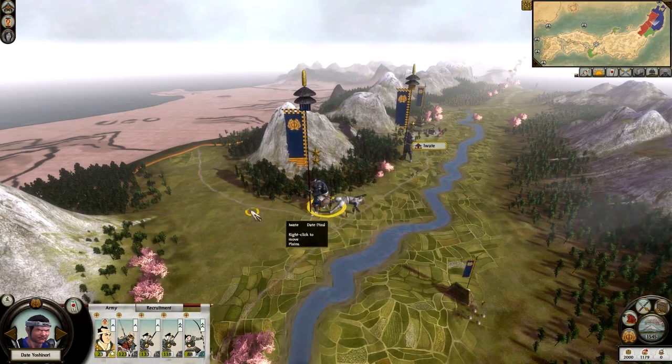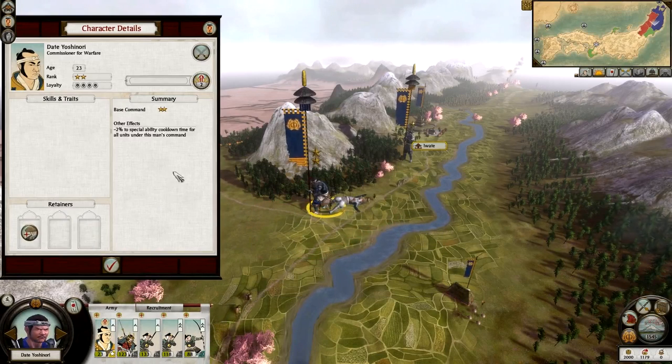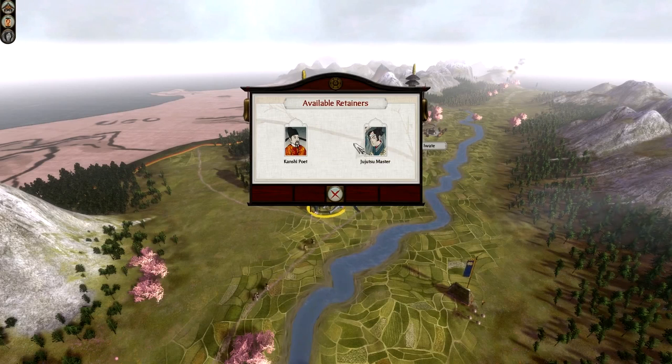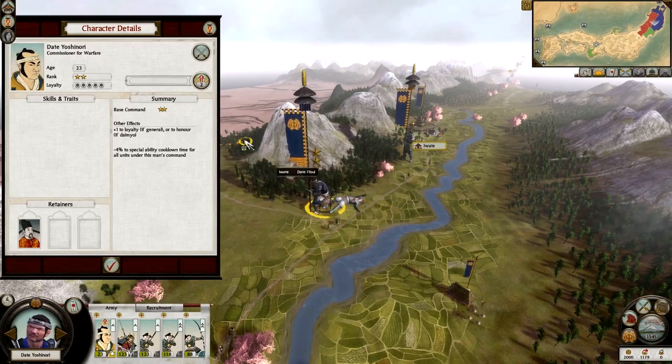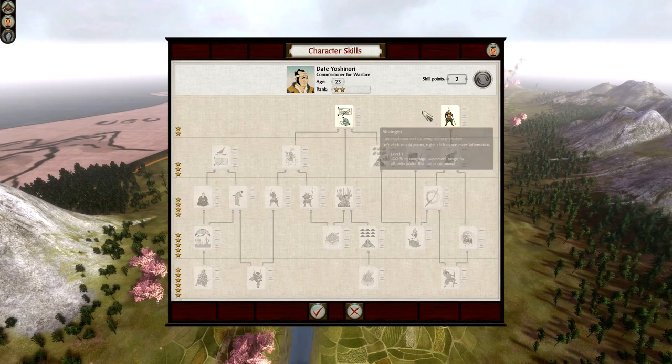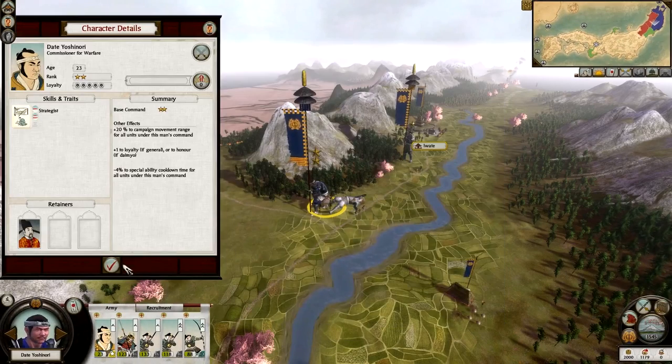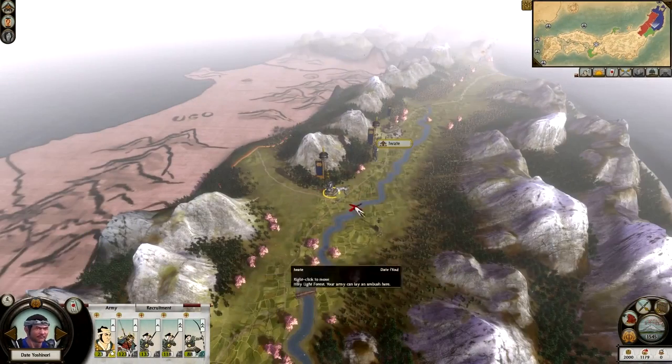As you can see he's got two stars now. So I right-click on him and I can hire a retainer. I've got two things I can go for: a Kanchi Poet, which gives him plus one loyalty if he's a general or honour if he's a daimyo; or a Jiu-Jitsu Master, which gives him plus one command doing ambushes. I'm going to go with the Kanchi Poet. Then we have a skill tree. We have a warrior option which gives plus one defence for the general and his bodyguard. Or we can go for the strategist - I tend to go for strategist, so he gets plus 10 campaign movement, now plus 20. That means his sphere of influence is a bit bigger when walking around the map.